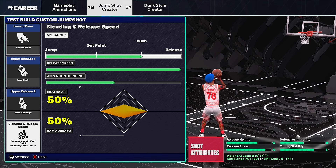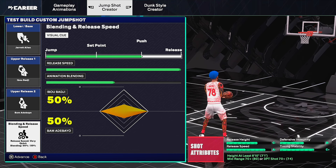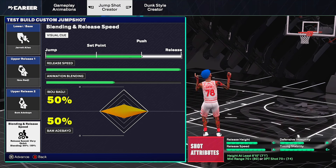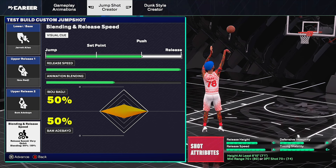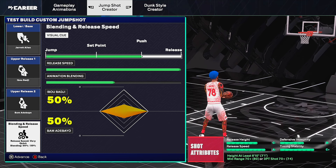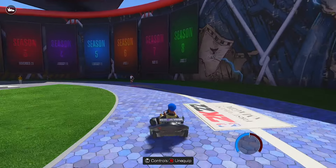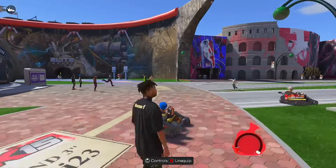The second jump shot for six-ten and above is also a Jarrett Allen base but with a different upper release one — I won't try to pronounce that name — and Bam Adebayo as upper release two. Visual cue is straight push, release speed four bars, animation blending 50/50. All you need is a 70 mid-range or 73 three-pointer. If you have anything below that rating, shooting will be very inconsistent in 2K25, even with rhythm shooting.